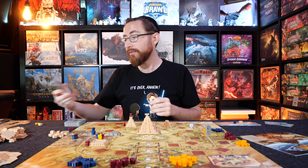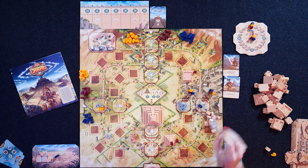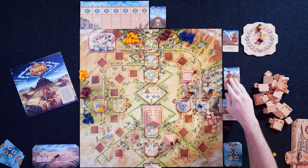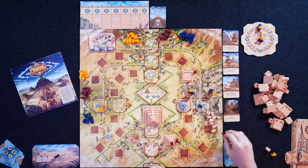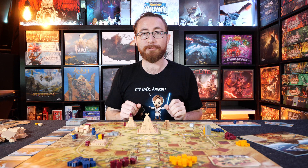Another module: at the beginning of the game, you shuffle these up and lay out five cards which give you different scoring objectives to go for. These give you different things you can do that will give you points as soon as the first player achieves them. Do you want to complete three pyramids? Complete two pyramids next to each other? Place two priests on level five pyramids? Achieve seven movement points? A whole bunch of different options giving you a puzzle to manage.